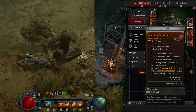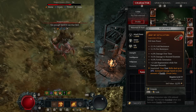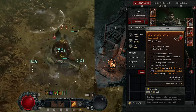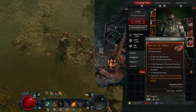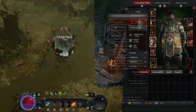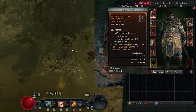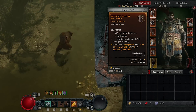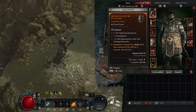I also got other legendaries to support this: core skills deal up to 20% more damage based on your Fortify, which — as we'll get into later — is super crazy good. Another one I got restores one of your primary resource when you crowd control an enemy, and that plays really nicely with the legendary on my helmet: damage from earth skills slows enemies hit by 25% for 5 seconds.